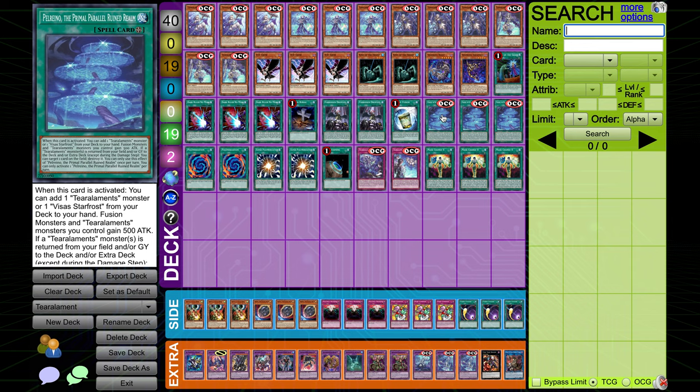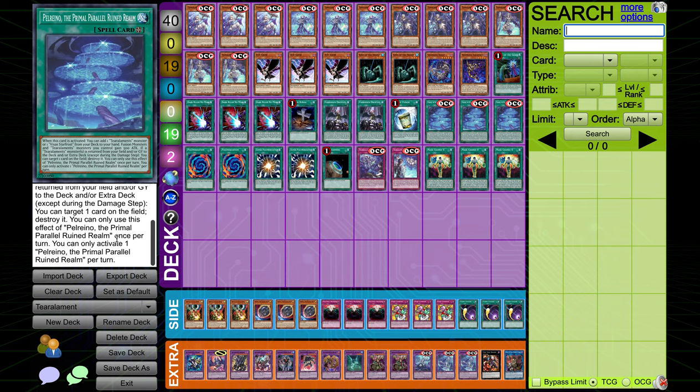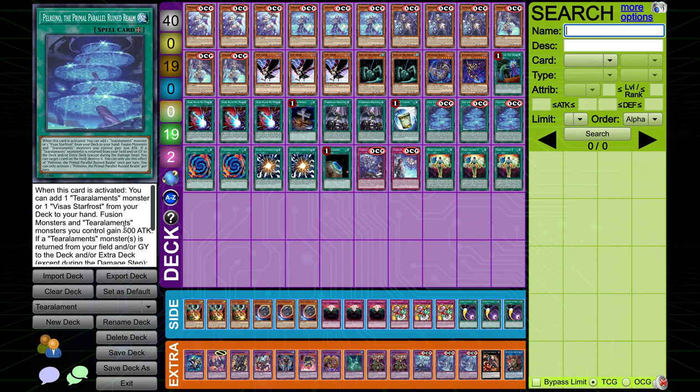Three Pelerino, the Primal Parallel Ruined Realm — very good field spell. When it's activated, you can add a Tier Arlements monster or Beezest Starfrost from your deck to your hand. It boosts fusion monsters and Tier Arlements monsters' attack, which is very good. And if a Tier Arlements monster is returned from the field and/or graveyard to the deck or extra deck, you get to target one card on the field and destroy it. So this is very good on your opponent's turn, being able to pop cards when you're fusion summoning in their turn or going second to break boards. It also searches you a Tier Arlements monster. Unfortunately it's not named Tier Arlements, so you can't search this off the fusion, but it probably would be a bit too strong if that were the case.